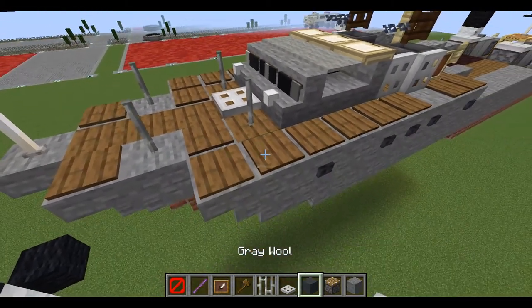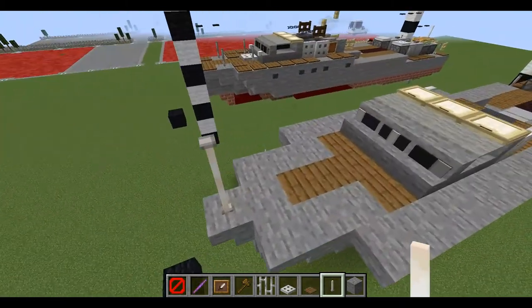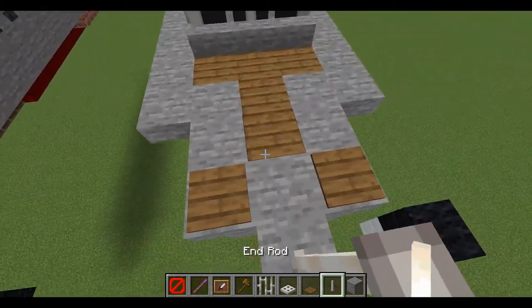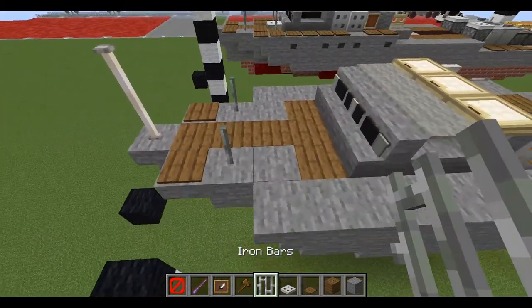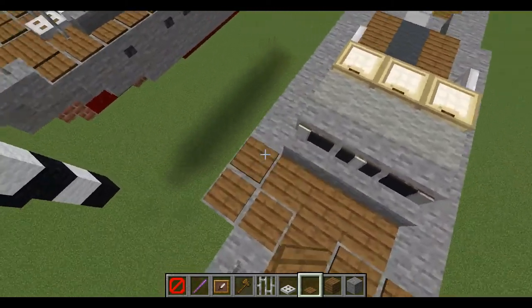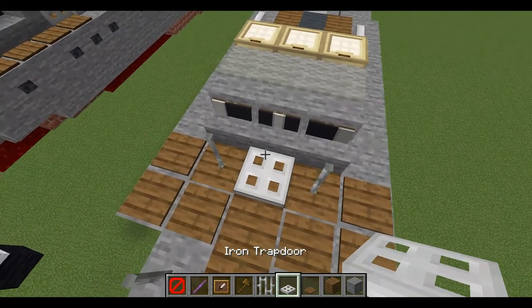We can do our iron bars and spruce pressure plates. Two end rods, followed by spruce pressure plates. This block should also be spruce. Iron bars. Cover up the stone with spruce pressure plates, and spruce pressure plates behind them. Place down iron bars right in front of the outside stairs with an iron trapdoor right in between.